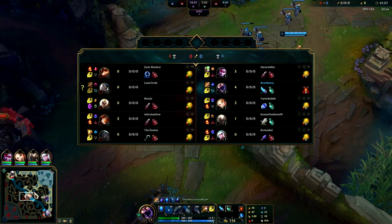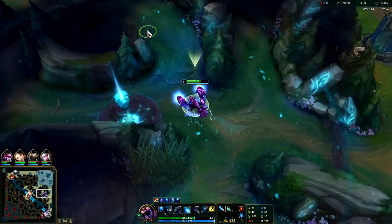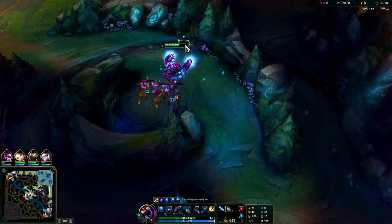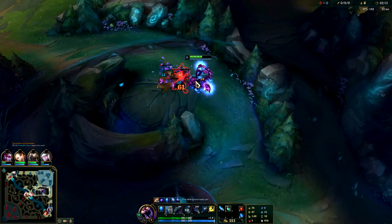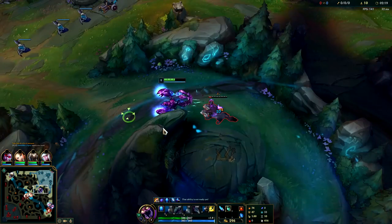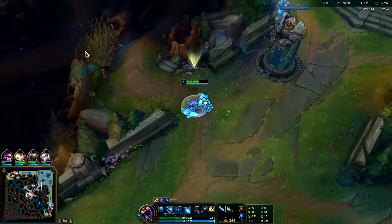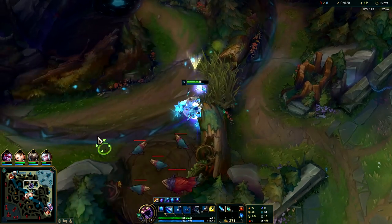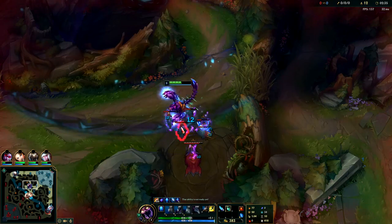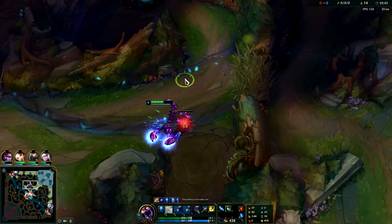Just getting a feel for my lanes. I'm gonna go use my E on the wolves — you want to try to hit the whole camp. You don't want to use your W until you're around halfway through the lane, right about there, so you can still use the shield part. That wasn't the best E in the world, but you do need to pull the raptors over to this area so you can fight inside your spire.